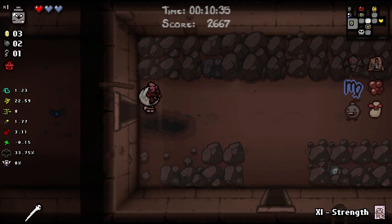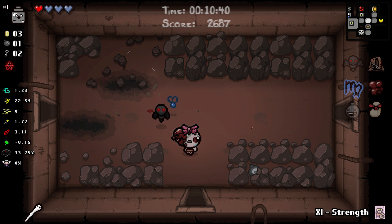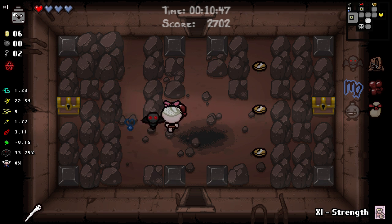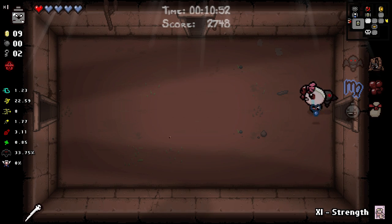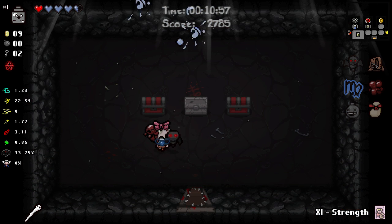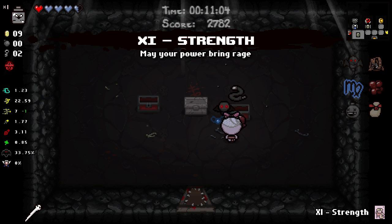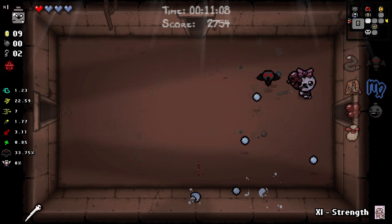We can use our bombs on these tinted rocks - grab ourselves a soul heart and a key from one, and another soul heart and a lot of money from the next. We could use that money to buy a bomb for another golden chest opportunity. Pills are always gonna be good with Virgo. Guppy's Tail - so we've got a piece of the kitty cat, not too bad at all.